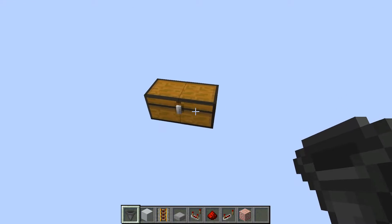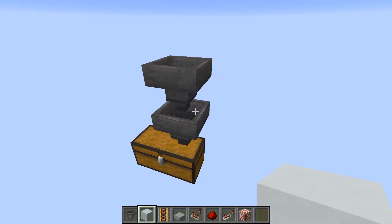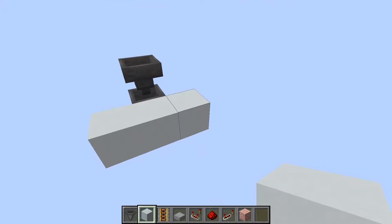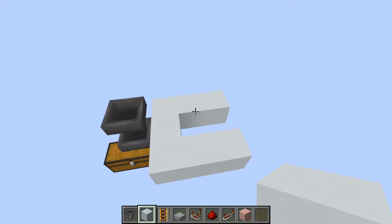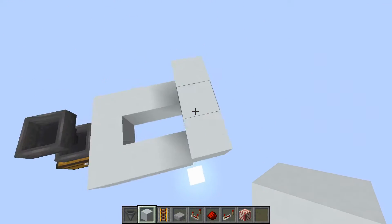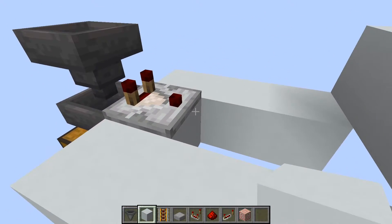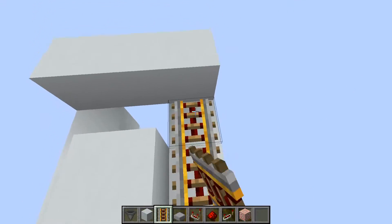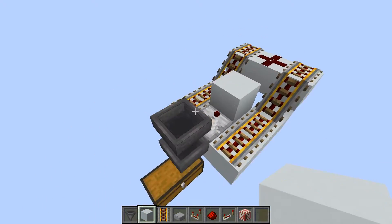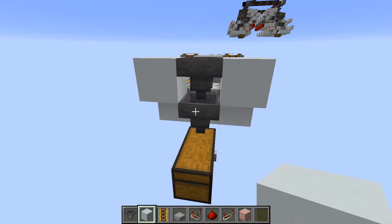Let's start building. At the very bottom, place a hopper pointing straight down, then another hopper pointing straight down into that. On the side of the bottom hopper, place blocks on both sides, then two more blocks to get a pants-like shape. Place a temporary block, come up one block, then come over two more blocks. Place a comparator in the middle block pointing into a solid block, place powered rails on the four outer blocks, and place redstone dust on the side.